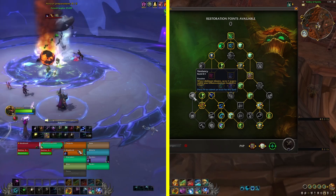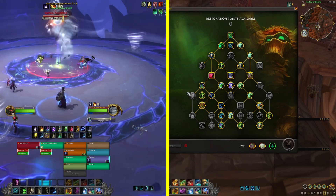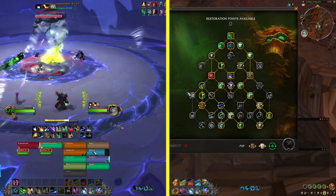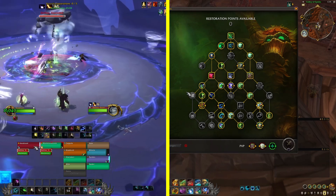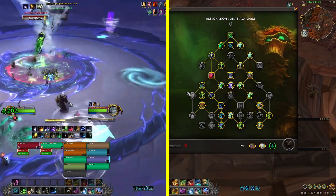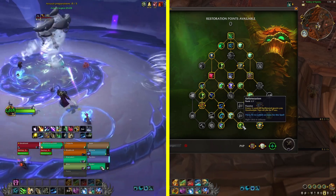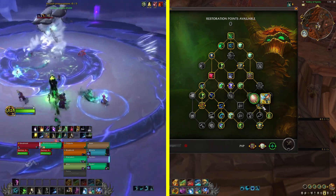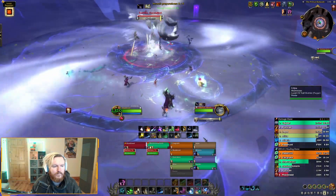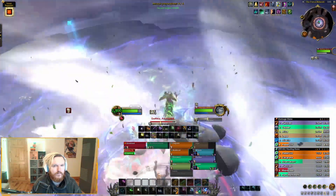The double Lifebloom build feeds into Verdancy through Efflorescence healing, but it didn't feel that strong — mainly because there was a lot of movement in boss fights. It could be interesting on fights with continuous AoE healing needed. Based on my testing, the Convoke build with the four-set bonus, Reforestation, Memory of Mother Tree, and Flourish felt really strong, especially combined with Tranquility on a lower cooldown.